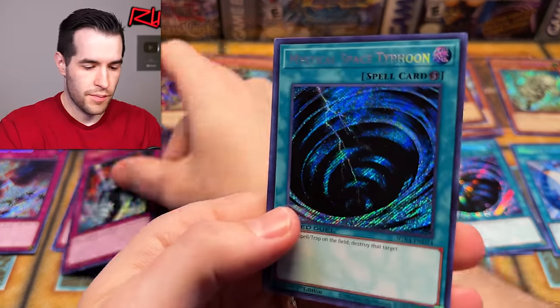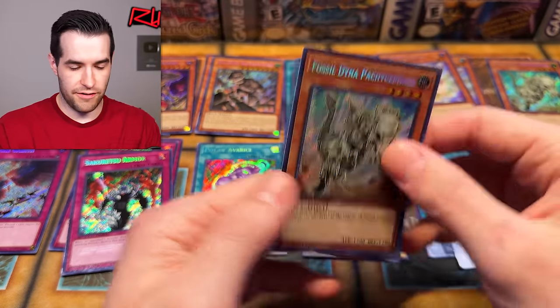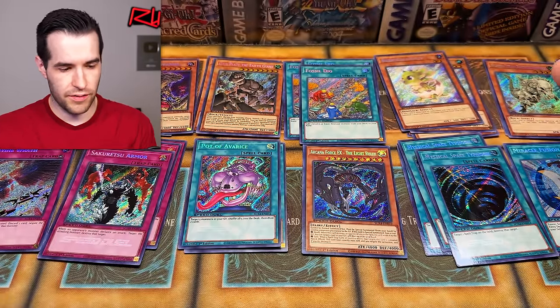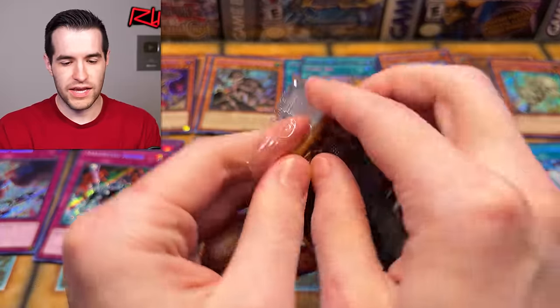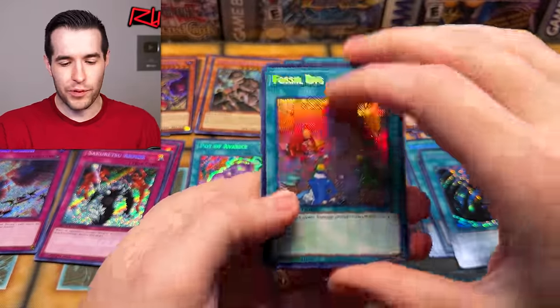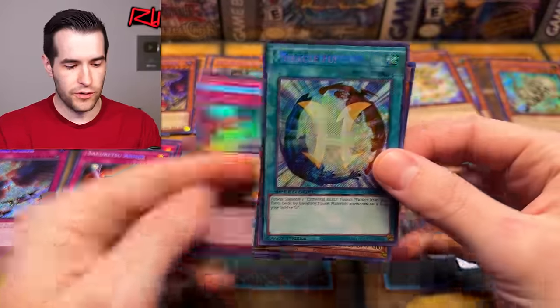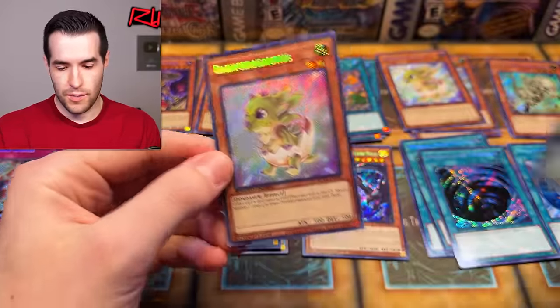Sakuretsu Armor. Mystical Space Typhoon. We do have Pot of Avarice and Fossil Dino Patch of Cephalo. We're getting some of the same ones. Fossil Dig — the dino DNA is really coming out. We've got Sakuretsu Armor. Miracle Fusion number two. Baby Sarasaurus.